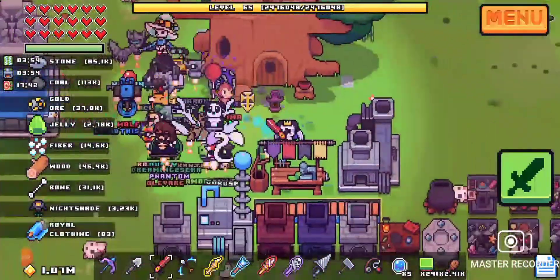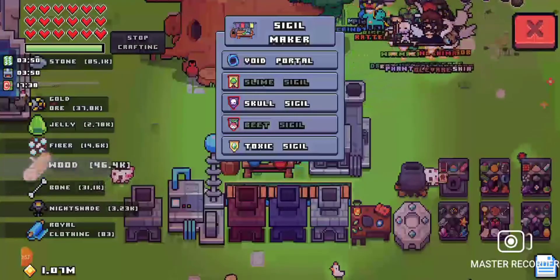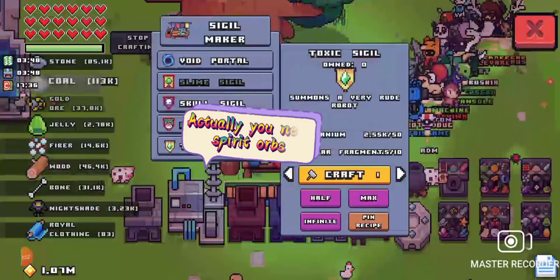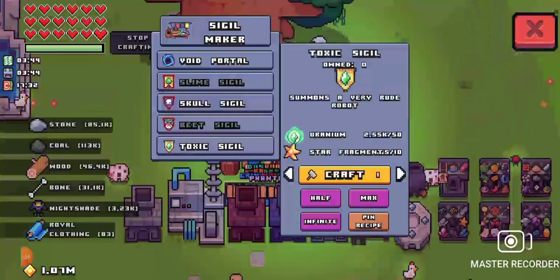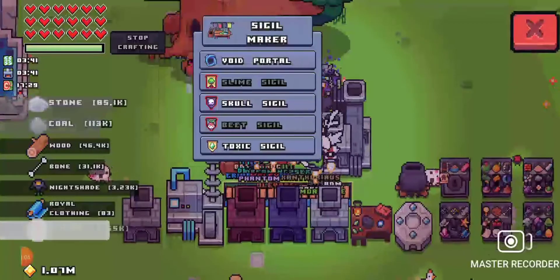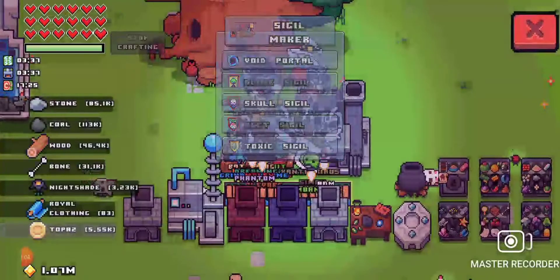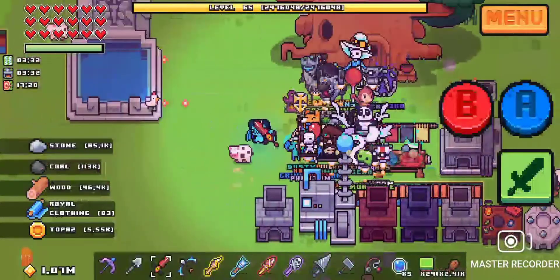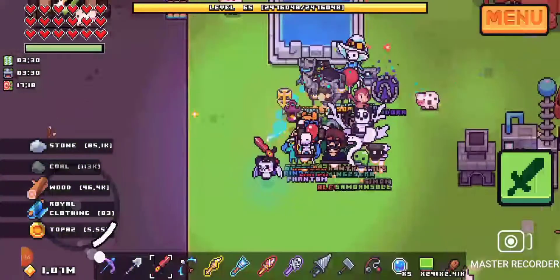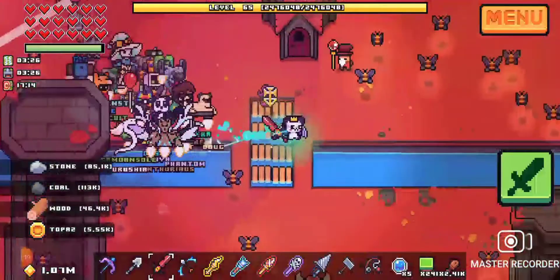You're gonna need bosses to do this one. You want to fight — I say you do the slime sigil or the toxic sigil. Basically, slime and toxic are both easy for me and it doesn't take too much out of my time.